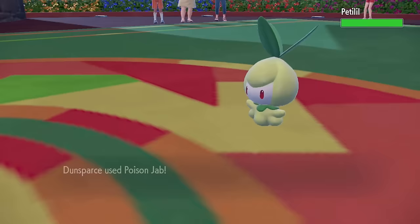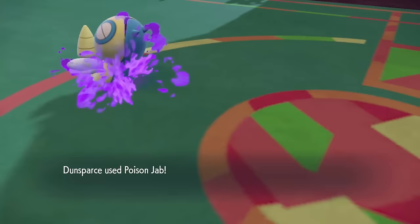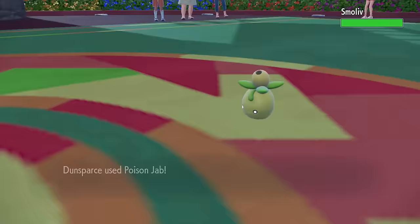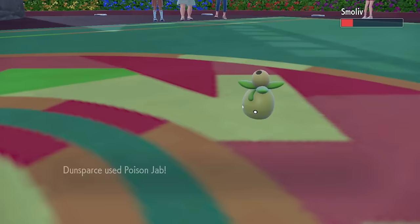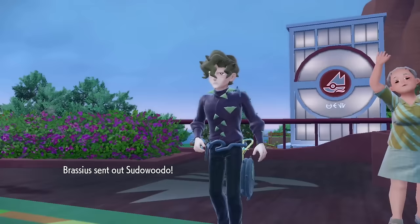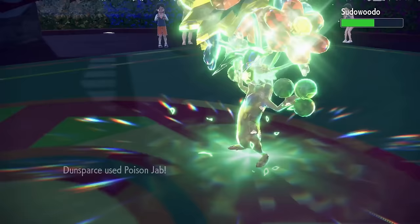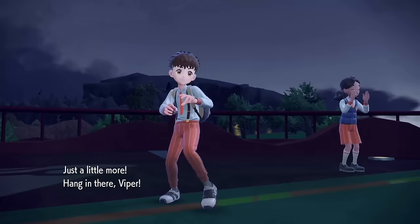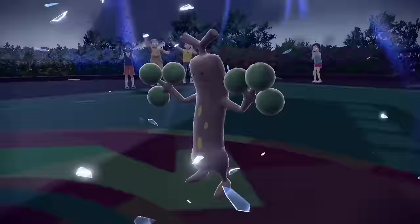Chunky leads, going for a Poison Jab which does good damage, while Petilil lands a Mega Drain. A second Poison Jab takes out Petilil, forcing Brassius to switch in Smoliv. A Poison Jab almost one-shots the Smoliv, but it does survive, going for a Razor Leaf which doesn't hurt even with a crit. A second Poison Jab gets the kill, and Brassius is down to his last Pokemon, Sudowoodo. Chunky and the fake tree trade blows with Poison Jabs and Trailblaze, but Sudowoodo is just a little too thick, so we tag in Viper, who goes for some Giga Drains, eventually securing the kill.